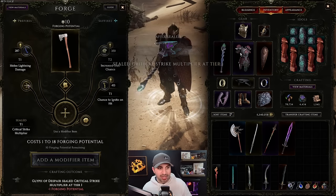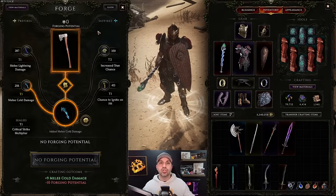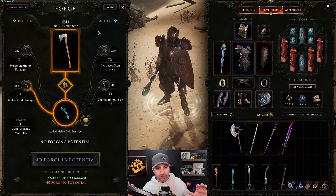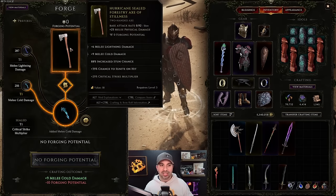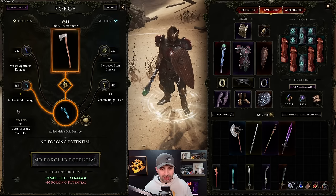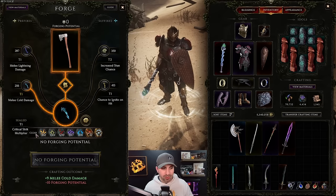Now I can put a different modifier in the regular slot. This item is now out of forging potential and there is no way to increase forging potential - no special crafting recipe, no quest, no vendor, no rune, no shard, no glyph - there is no way to bring it back from zero. This item is how it's going to be forever. But it shows you that you can have five affixes on an item if you seal one - though the majority of the time you'll have four.